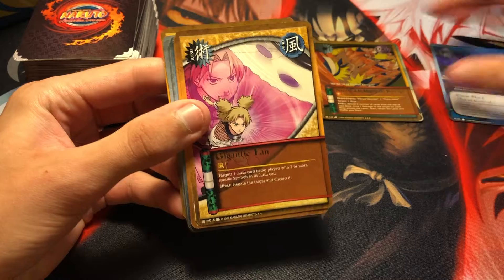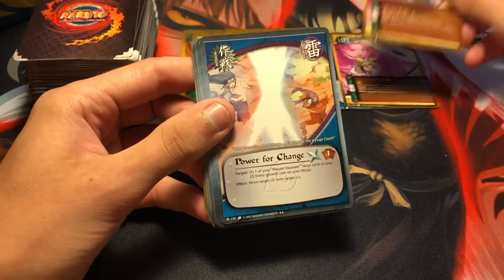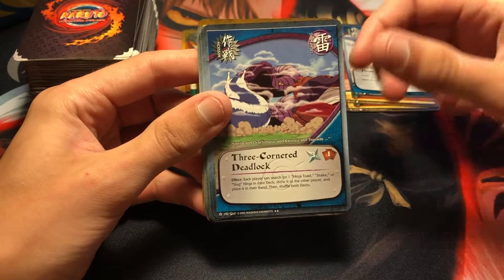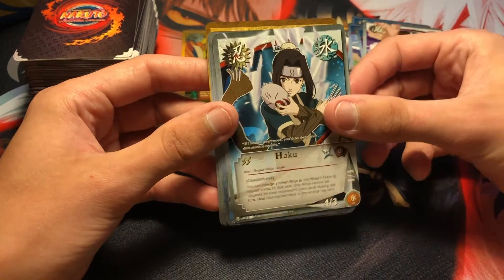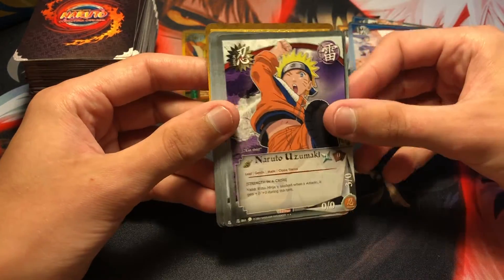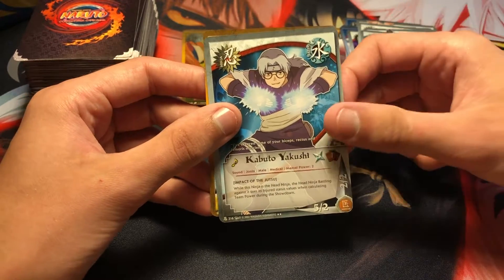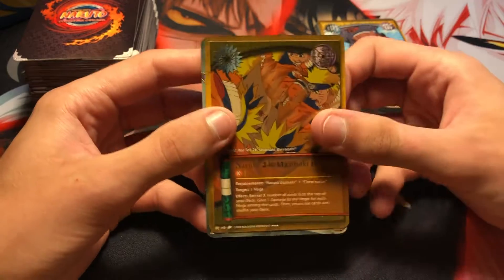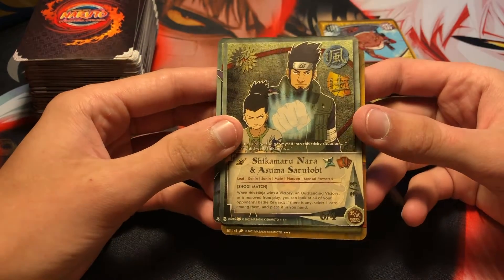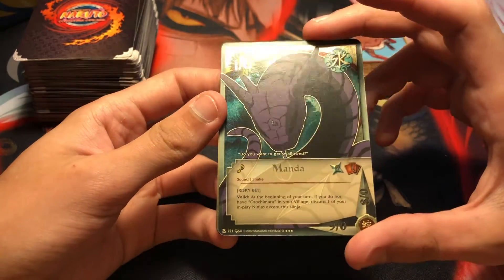We got Sasuke Curse Mark Out of Control, Gigantic Fan, Five Prong Seal Release, Power for Change, Three Corner Deadlock, Curse Mark Out of Control again. Really cool Mike Guy card, really cool Haku card — it's rare. Power for Change, Naruto Uzumaki, Kabuto, Anbu, Sakura, Hiyashi, Kabuto, and Water Style Liquid Bullets. And our super rare cards — got a few of them. This is a Naruto Uzumaki Barrage super rare. We got a Shikamaru Nara and Asuma Sarutobi Platoon card — wind and earth, really cool. And probably my favorite card out of the whole box: a super rare Manda. Awesome!